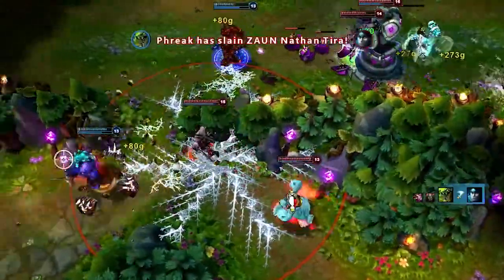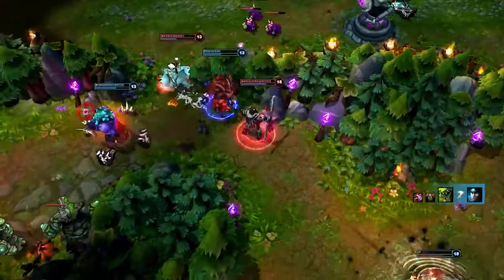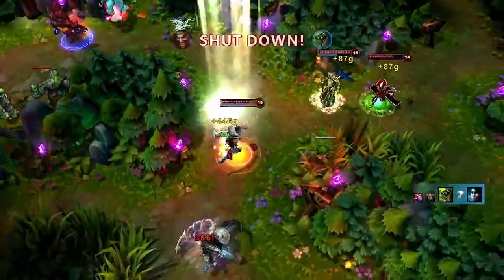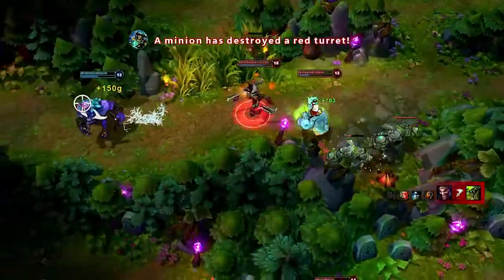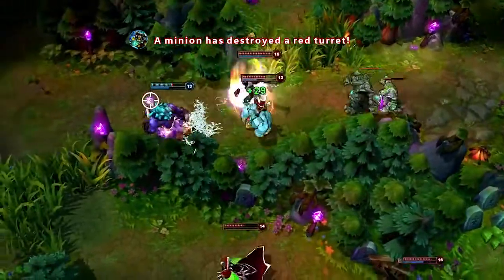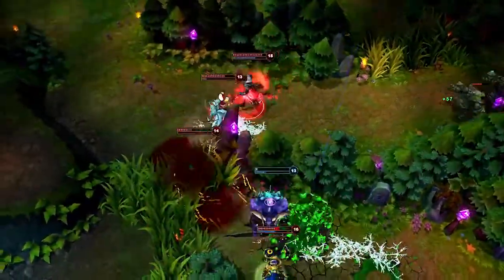Draven is exceptional at cleaning up fights. As he gets into a battle, he finds Renekton low, picking him up with Whirling Death and a flash into a basic attack. Draven turns to hunt Alistair, hitting Blood Rush to catch up and prepare Spinning Axe. Constantly throwing and catching Spinning Axes allows Draven to continue Blood Rush, picking up two kills in the fight.